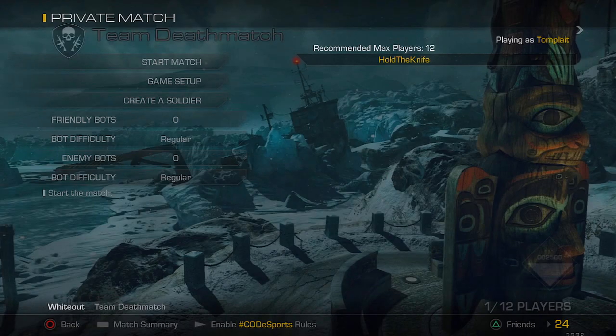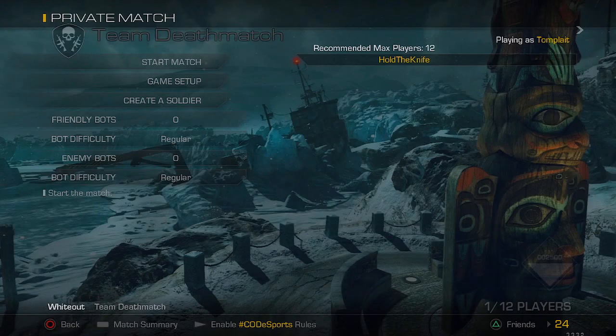Finally, the only thing you have to do is to knife a crate next to the helicopter four times — one for each syllable in the word 'Intervention'.